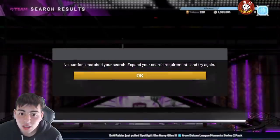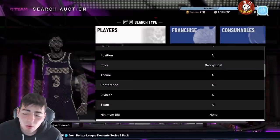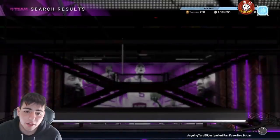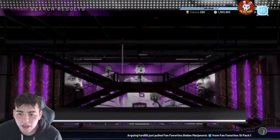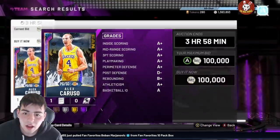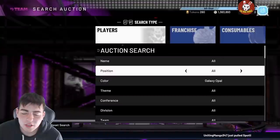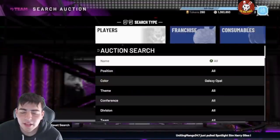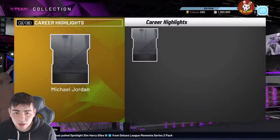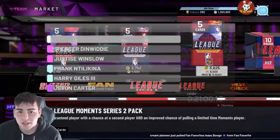First off, let's talk about the new MJ locker code — that is the most embarrassing thing I've ever seen. They hyped up an MJ for that long and it's a diamond that's not even guaranteed. I cannot believe they hyped that up for so long. That's the scummiest thing I've ever seen in 2K history. They hyped up this rewards set for a mad long time, and it's not even guaranteed — just a trash diamond MJ. I'm heated.